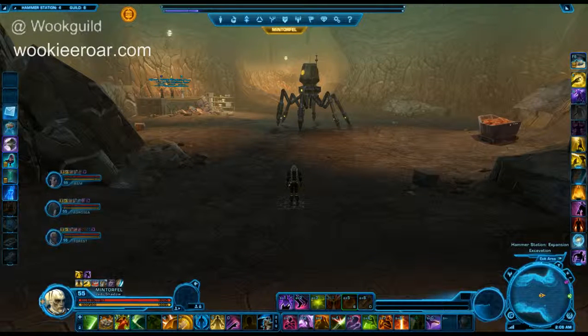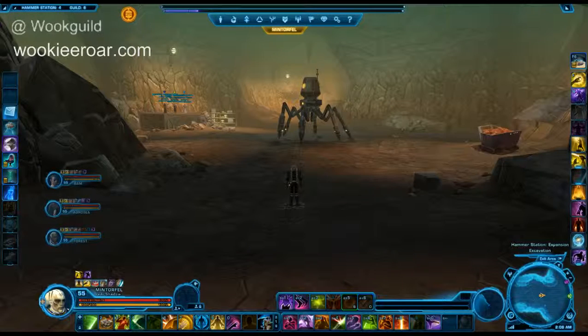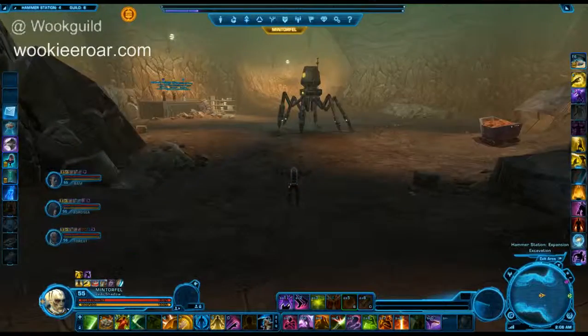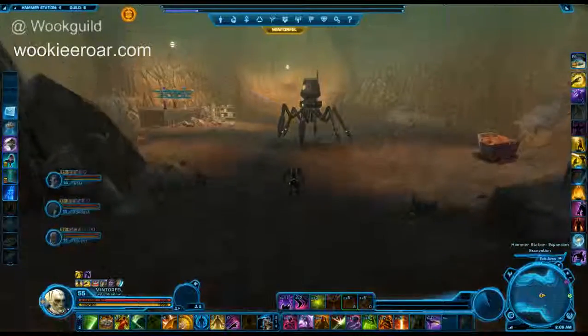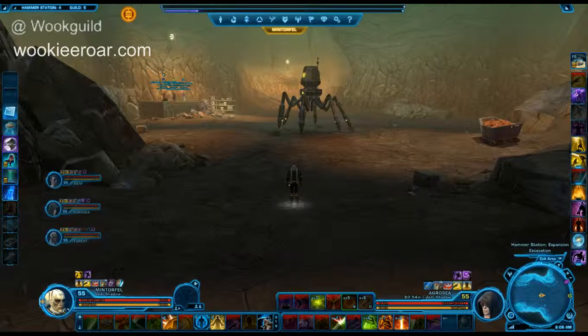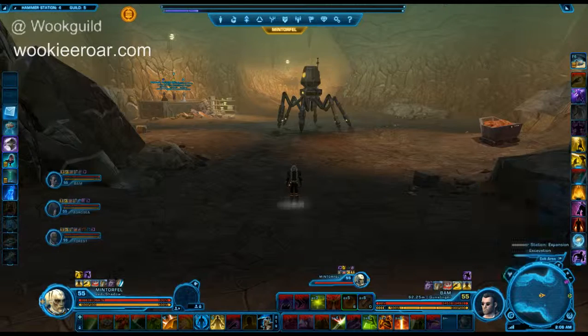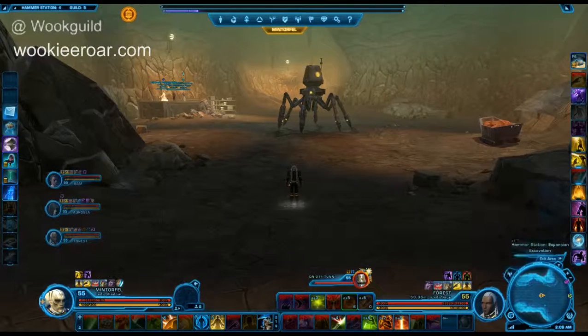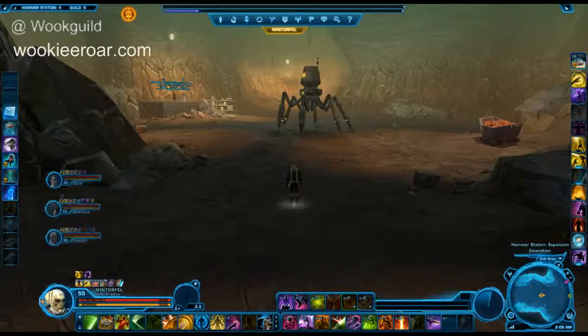Those are the only two real elements of this fight that you have to keep in mind. Otherwise it's a good tank and spank. With our group today, we've got Mitrafeld on his shadow doing the tank. We've got Aggressia on another shadow doing DPS. Bam will be doing ranged DPS on his gunslinger, and I'll just be healing. When we're all ready to go, we'll start this up.